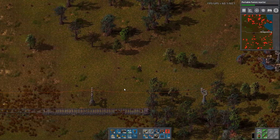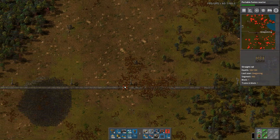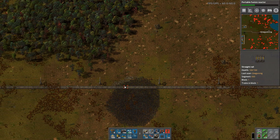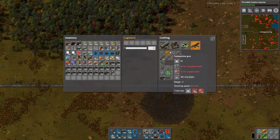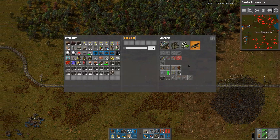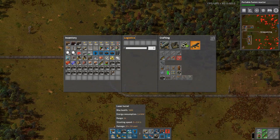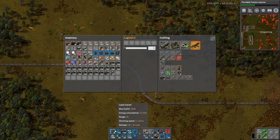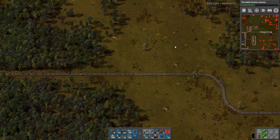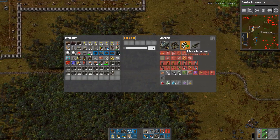Hello and welcome back to Factorio 0.15 and the death world. We need to go fetch some supplies in terms of laser turrets and substations mainly. We should also get some lights and stuff. I think we have walls for a long time.